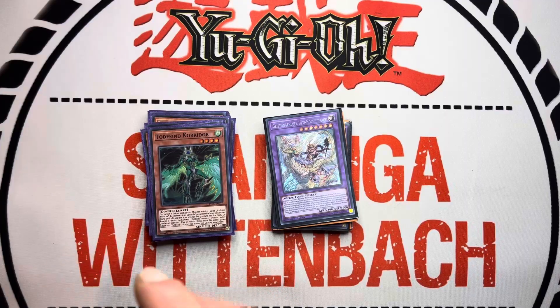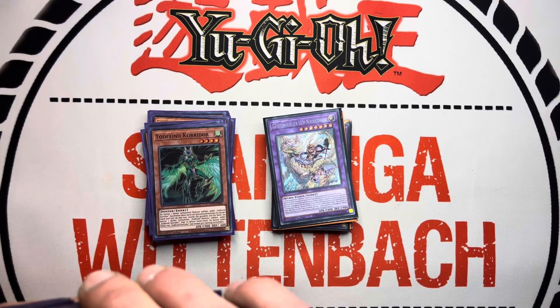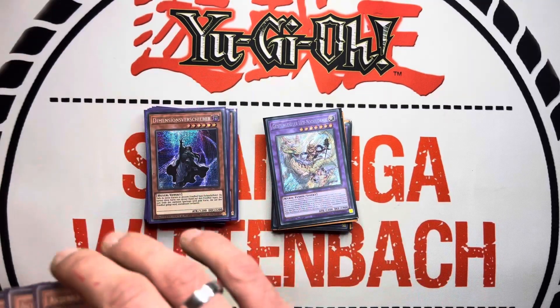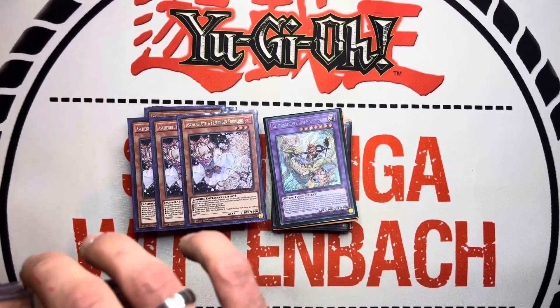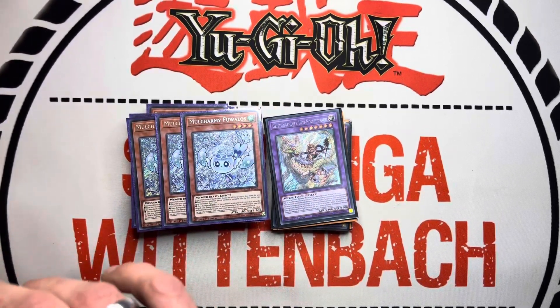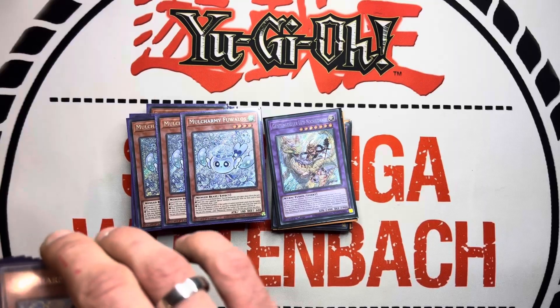For the other monsters we play the Nemesis package: Protos and the other ones. For the non-engine, of course we play triple Shifter — best card — and triple Ash to stop the Mulch armies.